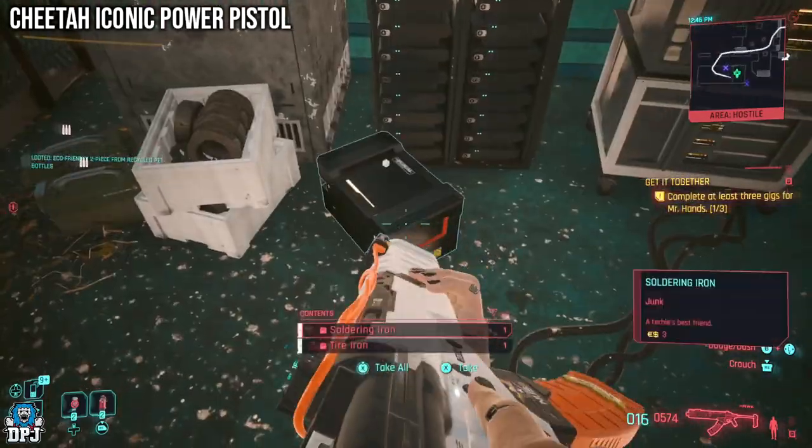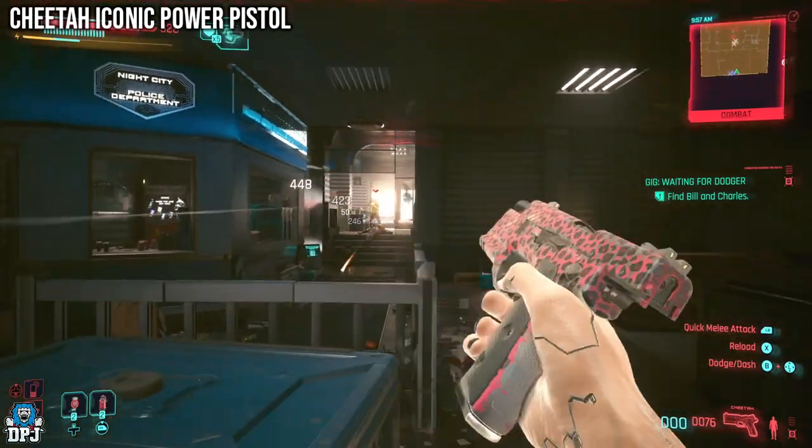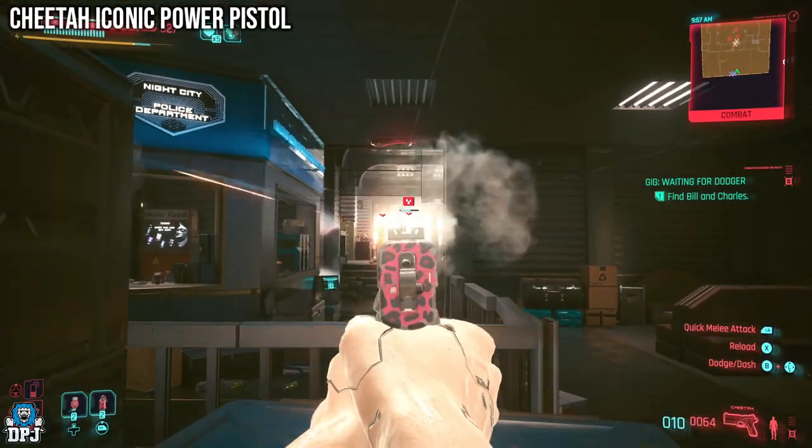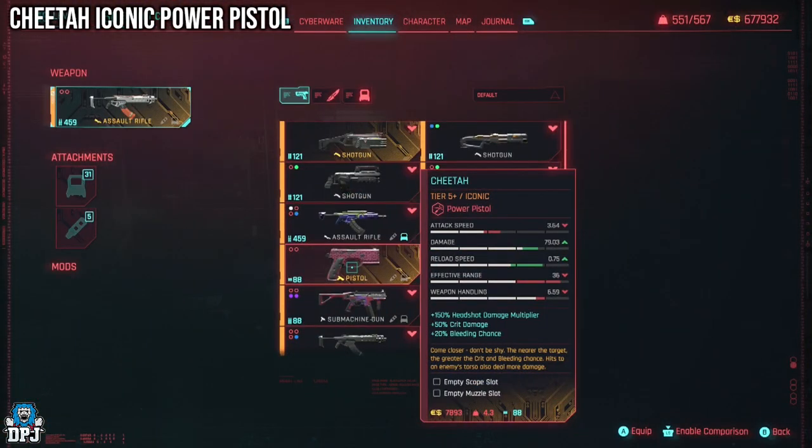Next up we have the Cheetah iconic pistol — this one is pretty cool too. Its perk states 'Come Closer': the nearer the target, the greater the crit and bleeding chance. Hits through an enemy's torso also deal more damage. Pretty cool.